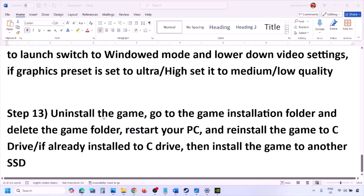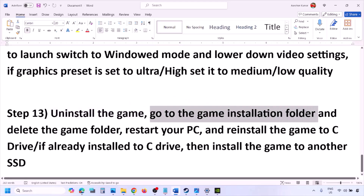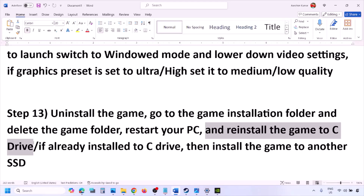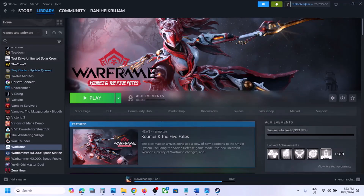The last step is to uninstall and reinstall the game. If nothing is working, go to Steam, right-click on the game, and click Uninstall. After the uninstall, go to the game installation folder, delete the game folder, and restart the computer. Then install the game to the C drive — if the game was installed on D drive, E drive, or any external drive, try installing it to C drive and check. If the game is already on C drive, try installing it to another SSD and check. One of the steps shown in this video should help you run the game successfully on your Windows computer.